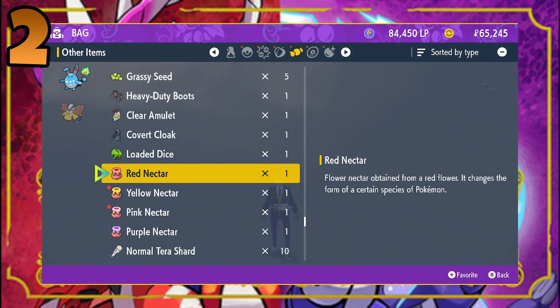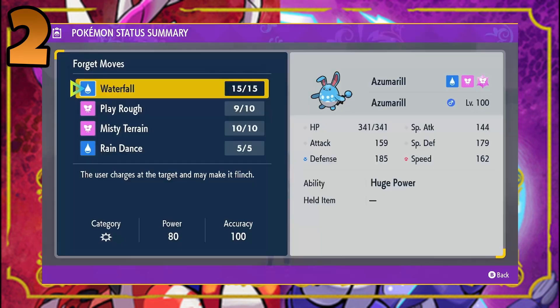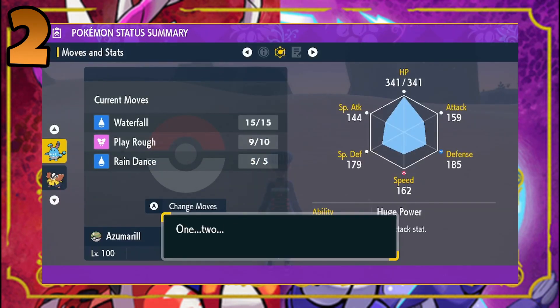You now need to give this Mirror Herb to the Pokemon you wanted to transfer the Egg Move over to. For example, I wanted to give this to my Azumarill, because I wanted it to learn the move Belly Drum. Now, we need to make sure our Azumarill has a space for a new move, so we're going to delete Misty Terrain here.